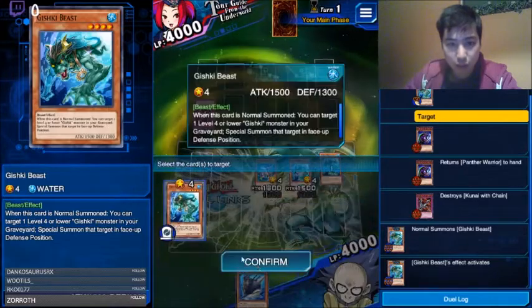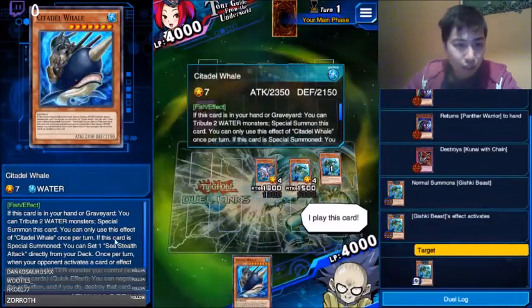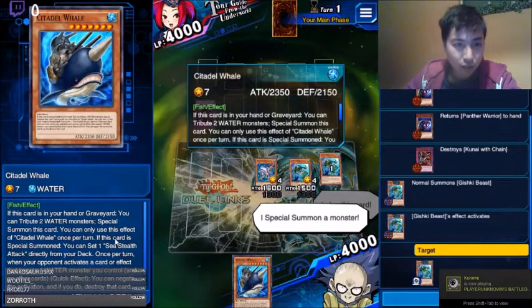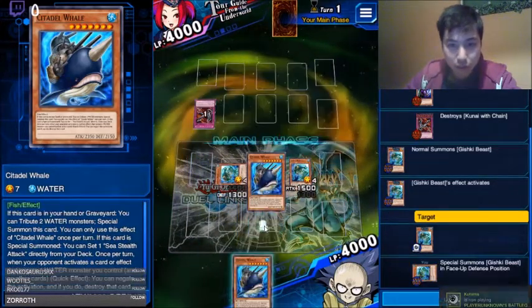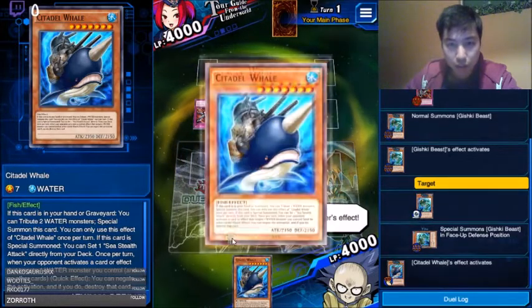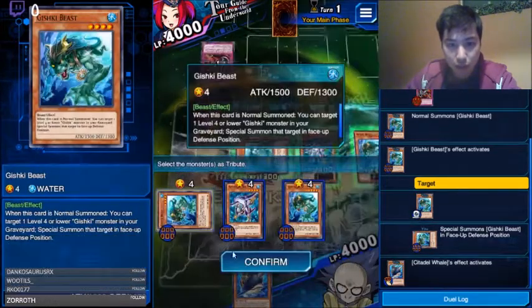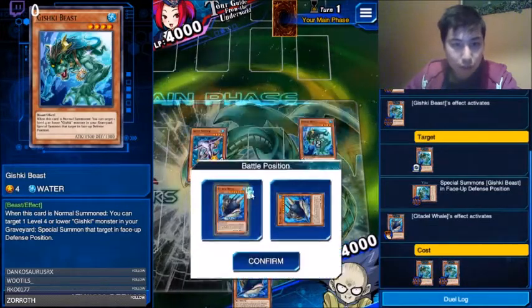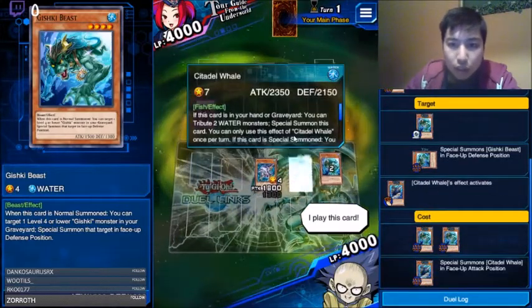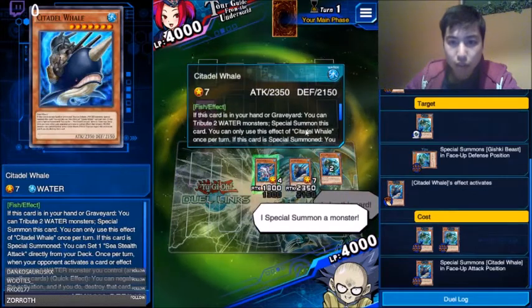Grab this out. I play Fiskar. I special summon a monster. I activate my monster's effect. These are weak. I play Fiskar again. I special summon a monster.